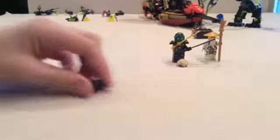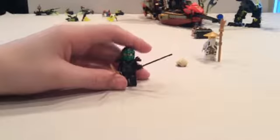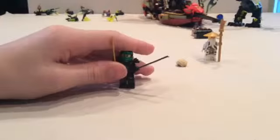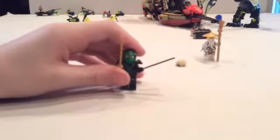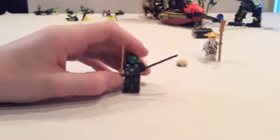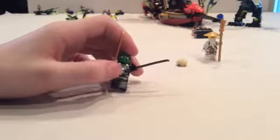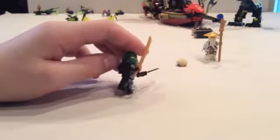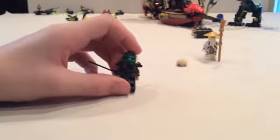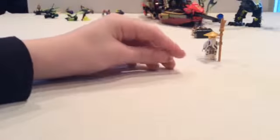Next we have Lloyd, the Green Ninja, who actually gets turned into Ghost Lloyd — if you saw my Attack of the Moro Dragon review. He's green and black like all the new ninja who have their color with black on it, making them look really cool. He has black straps, a gold katana, a black katana, more green and gold straps, a little silver thing in the middle, two knives, green ninja symbols — kind of like a dragon — and a black katana holder. That's Lloyd, with his nice hair.